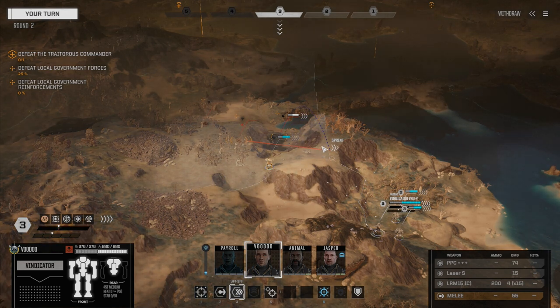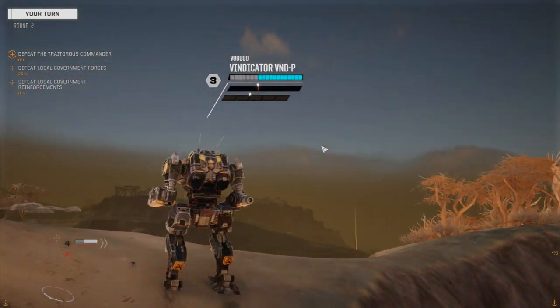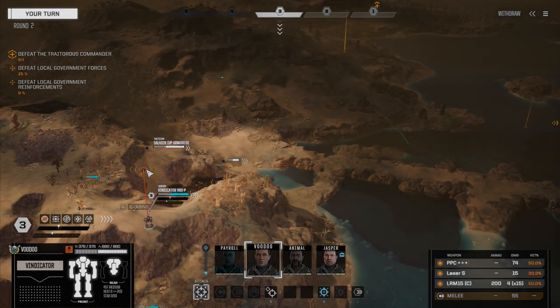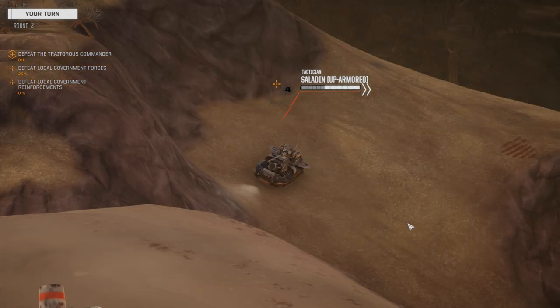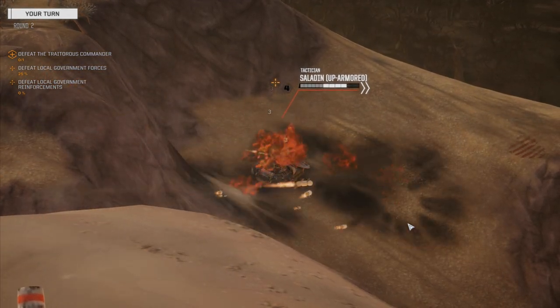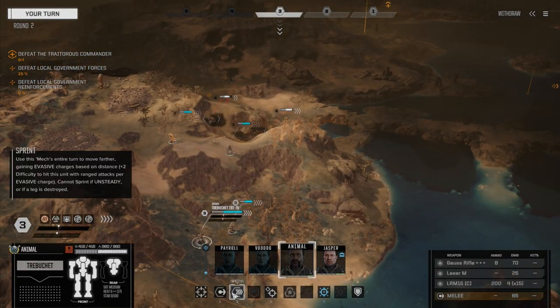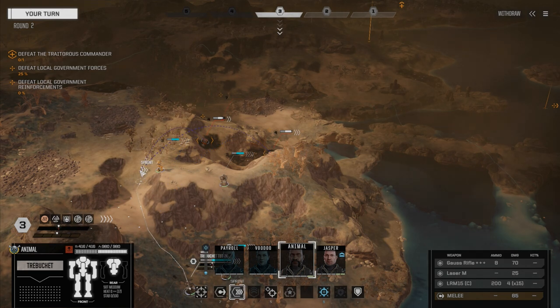We can see this target. Let's do that, just in case it's another Saladin — I want to identify those as soon as possible. It is an up-armored Saladin. It's a good thing we decided to check this out. So we've got to fire everything on this guy. PPC hits — let's make sure those missiles hit. No. Damn it. This could be a problem. I don't think we have direct fire on anything here.